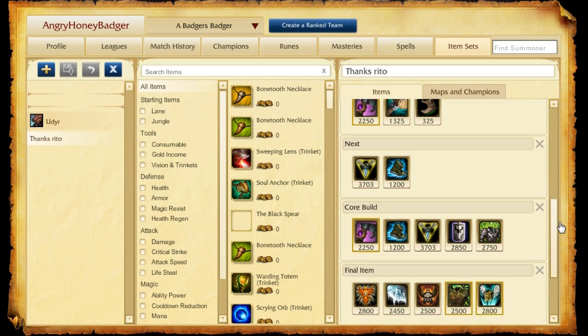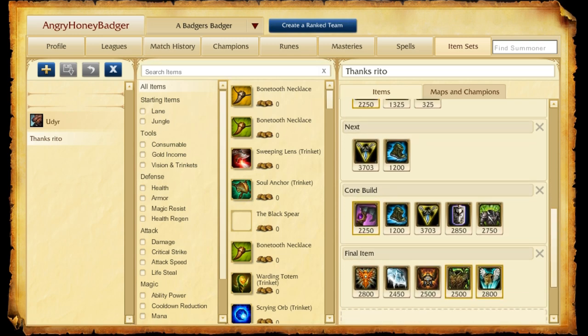For final items, there are lots of choices for Udyr — it really depends on which way you like to go. I like to build him a little bit more beefy. With the procs of Triforce and his kit, he seems to do good damage anyway, and you also have Devourer Enchantment. If you're helping the team, pick up the Locket. If you need tons of armor, pick up Frozen Heart. Righteous Glory can be really good for getting into fights — lots of health and mana. Warmog's gives tons of health and good regen. And of course Guardian Angel can help round things out.